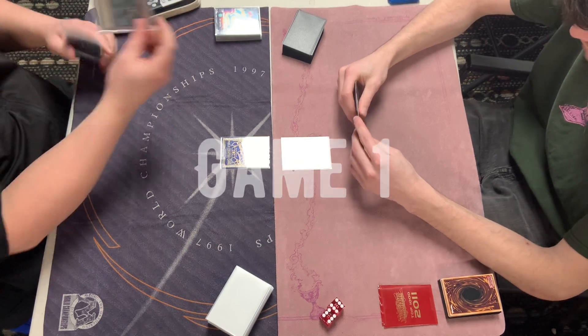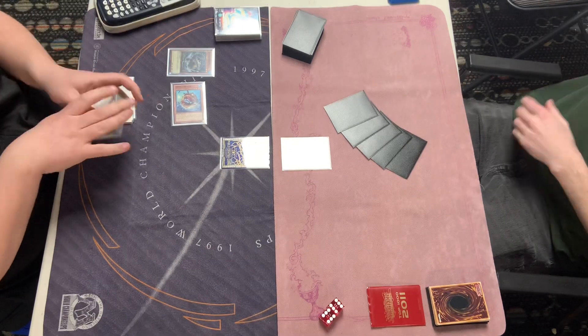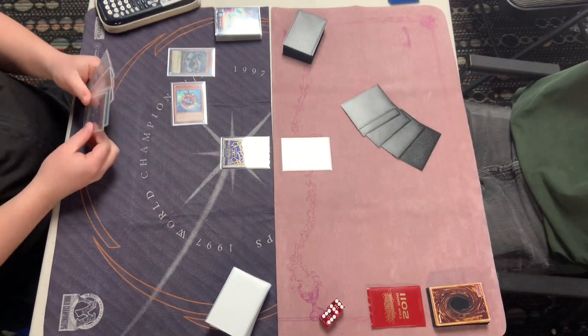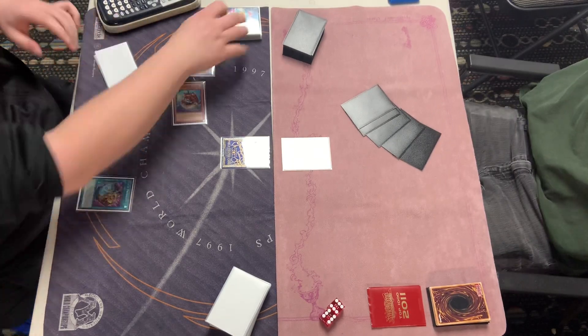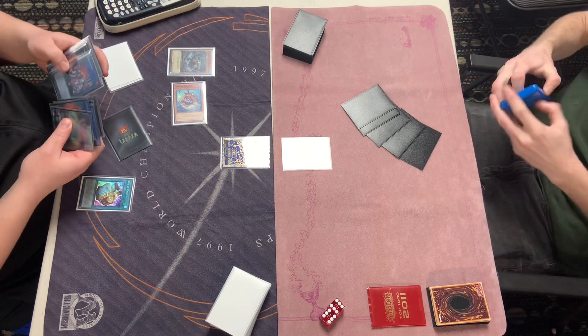We're going to see that Spright player go first by normal summoning something off a Nimble Beaver, which is going to be something out the Angler here — very, very good. Getting a little level twos on the field, as well as having that interruption. Being able to add back that Beaver with the Toad, they're most likely going to set up here.